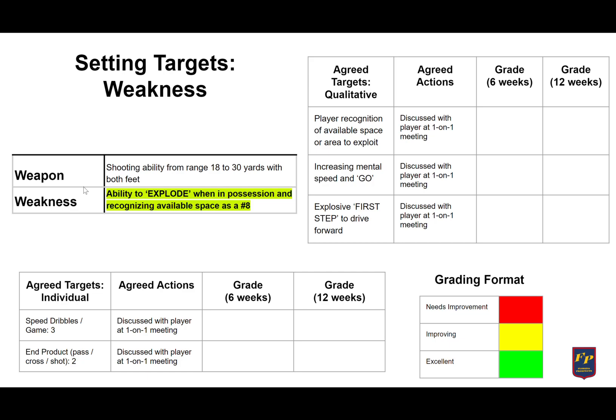Following the same process for setting targets as a weapon, we're doing the same for the weakness. You can see here the weakness that we wanted to work with is ability to explode when in possession and recognizing available space as a number eight. We copied over onto the agreed targets qualitative the three areas that we want to work on, and these were agreed upon at our one-on-one meeting.